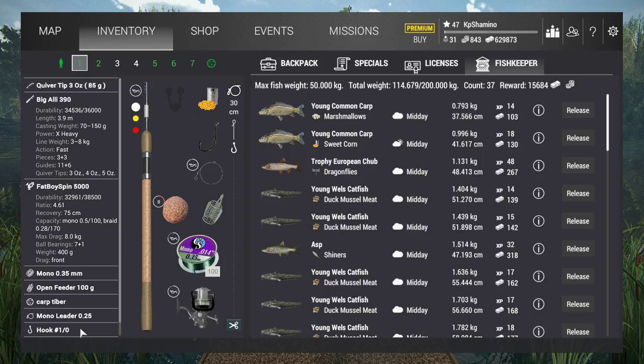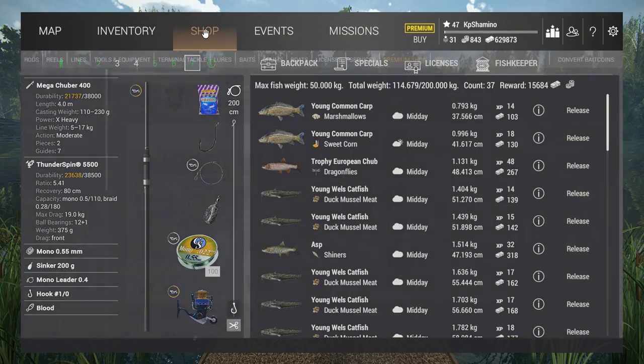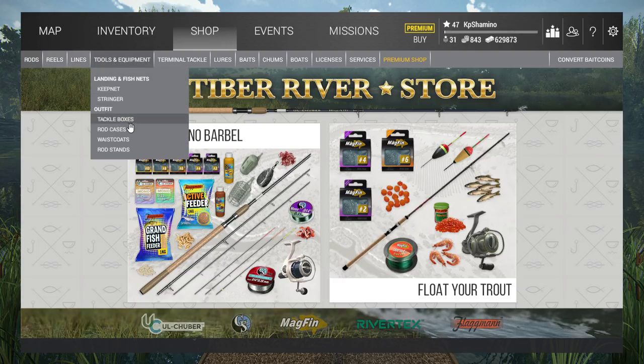If you're level 20 just go with a lower hook — you'll catch more fish, fill your net faster, and get money and experience faster. I only wanted trophies so I kept the hook at size 10, which is the edge where young common carp stop biting. My second setup is basically the same but with an open feeder of 90 grams — I tested whether the 90g feeder drifts away in the current and it works fine too. The third is a heavy setup, but at this level you can only use two rods anyway.